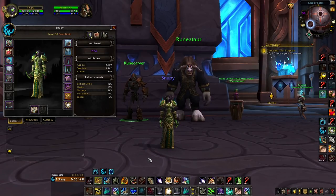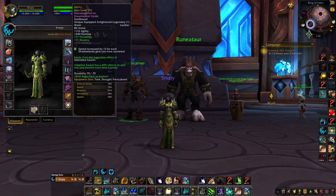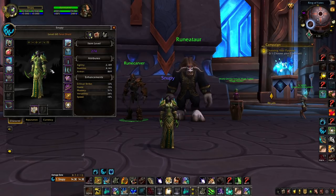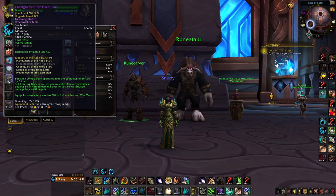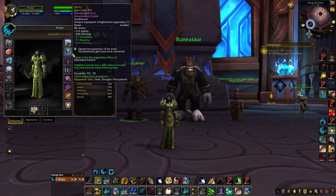Next up, let's talk about legendary effects for Necrolord Feral Druid in PvP. First, Unity — I think Unity is best crafted on the waist, though feet or ring work too. Just make sure it doesn't conflict with your tier set slots like chest, head, or hands. Unity gives you Unbridled Swarm, which isn't the best legendary effect overall, but it gives you higher uptime on Swarm on yourself and on enemies, which is actually quite nice to have.